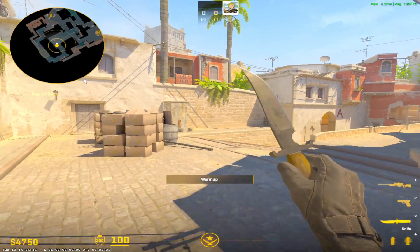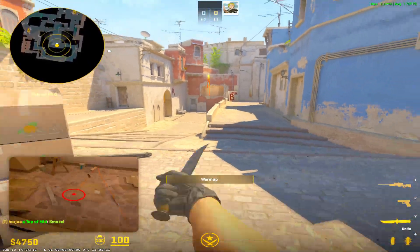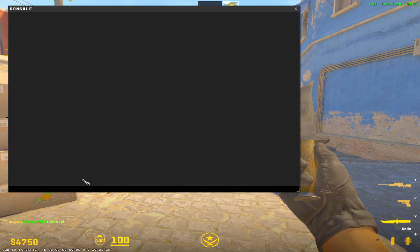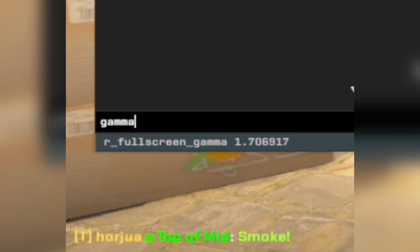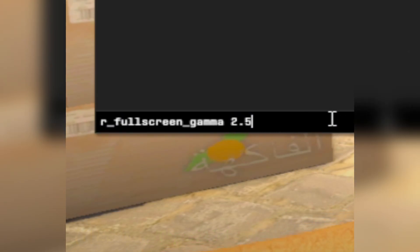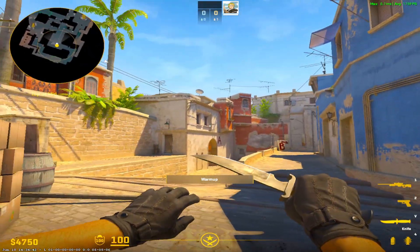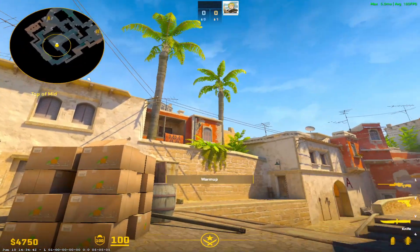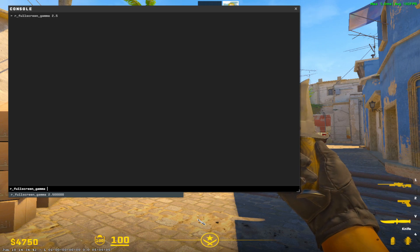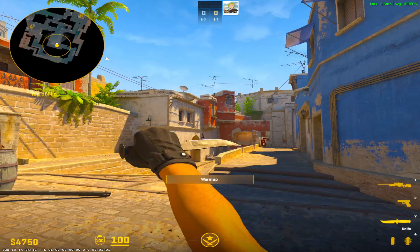After you have that done, your game should look something like this. If you want more of a CS:GO kind of look, open up your console and type in the fullscreen gamma command, then set whatever number you want. I like putting it around 2.7 to 3 — it makes it look a little sharper and gives you that CS:GO feel. This is completely optional; it's defaulted to 1.7 but you can go up however much you like.